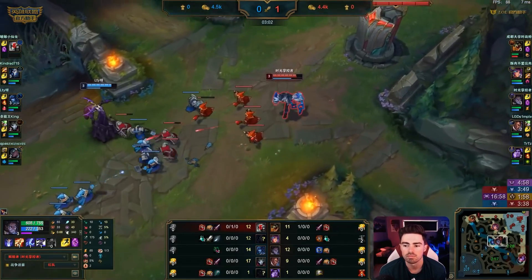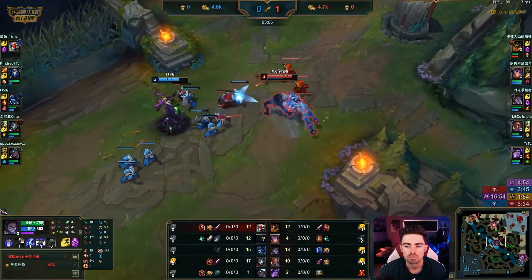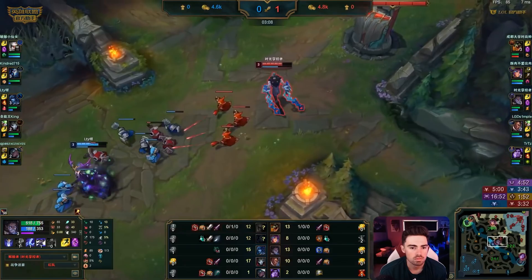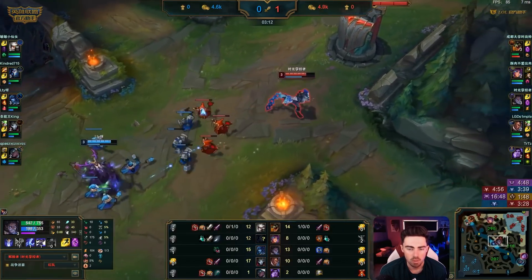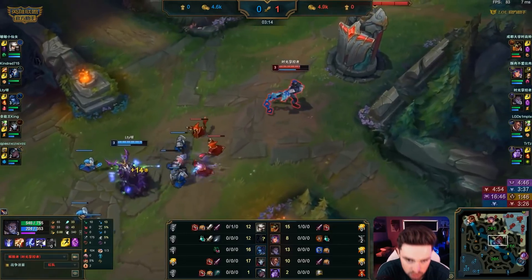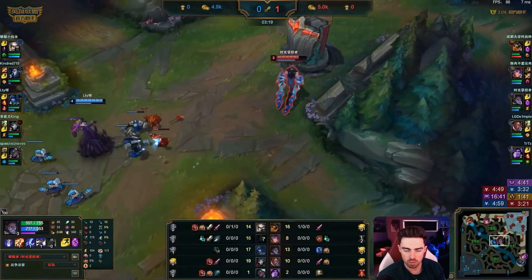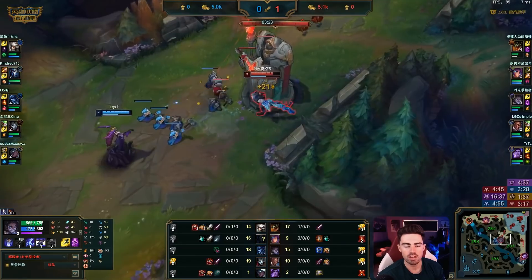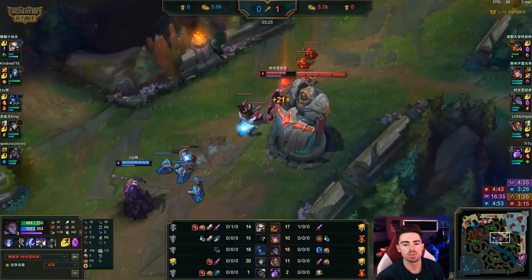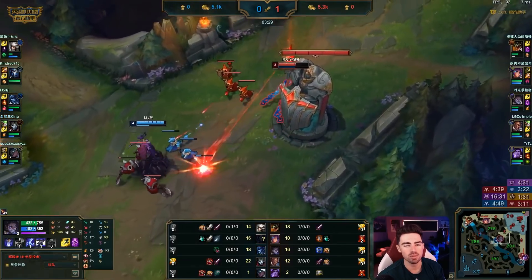First Blood over to the Renekton. Got the Lillia in the jungle. Worlds kicked off last night — it was pretty interesting. The Oceanic team got up. Team Liquid also won over Mad Lions — bit of an upset there. I called Team Liquid to win. I thought they were a little bit underrated and Mad was a little bit overrated.